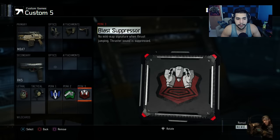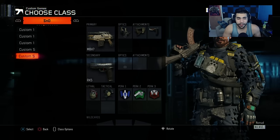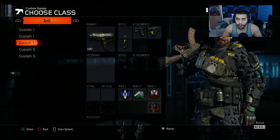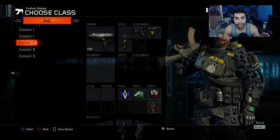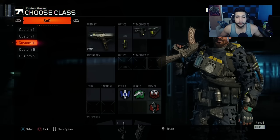For perks: Afterburner, Fast Hands, and Blast Suppressor. That's it. I hope you enjoyed today's video — I know it's a little bit long but I hope you guys learned a couple things going through all 10 classes. I wanted to go as in depth as possible. Make sure to like, comment, and subscribe. This has been your boy Apathy, I hope you have a good day, I'm out.